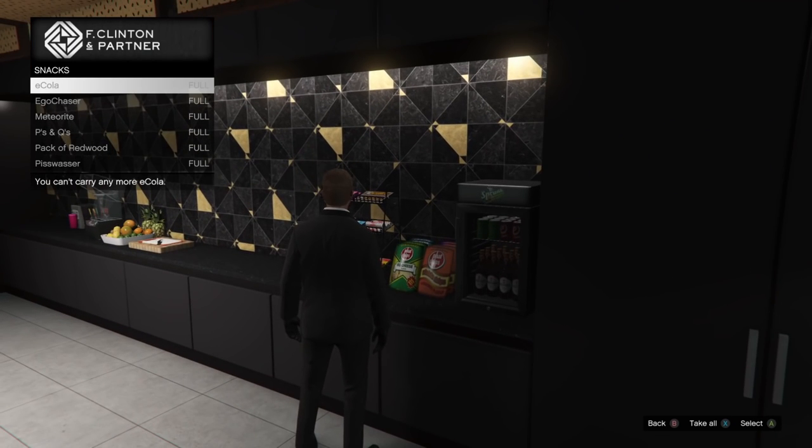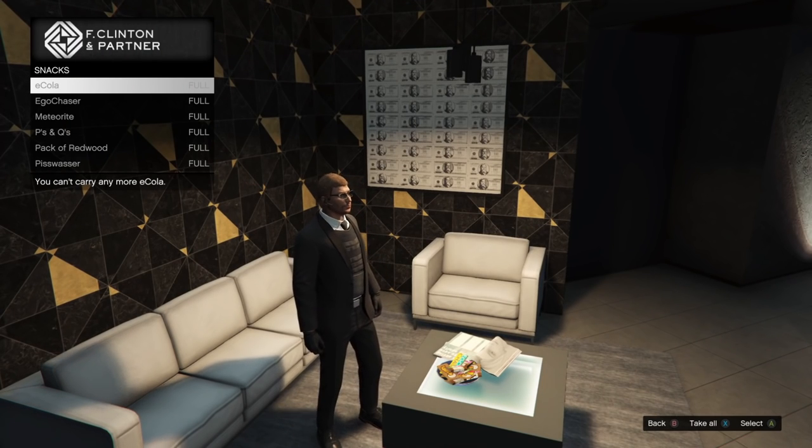At the top floor you will find them behind the bar area right here, and on the bottom floor they will be in this bowl on the table here, so there's no shortage of snacks in the agency.